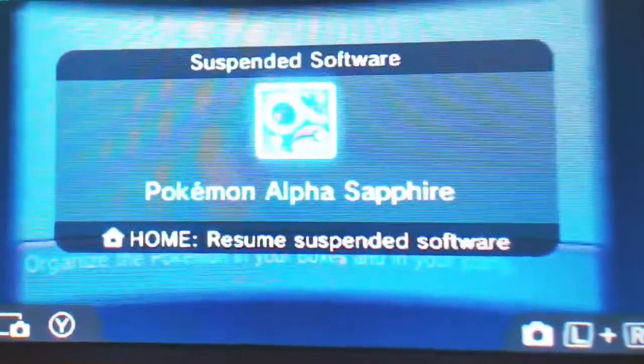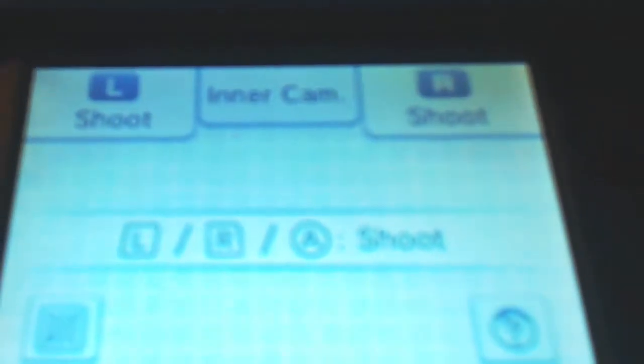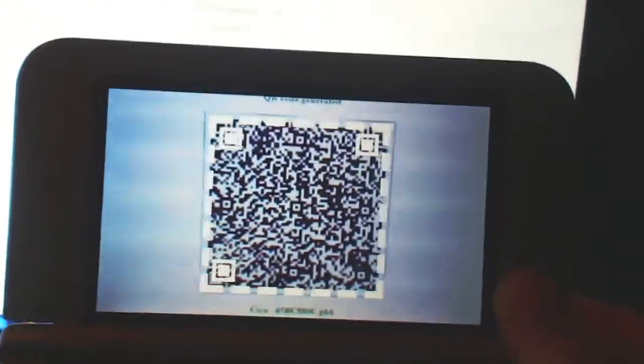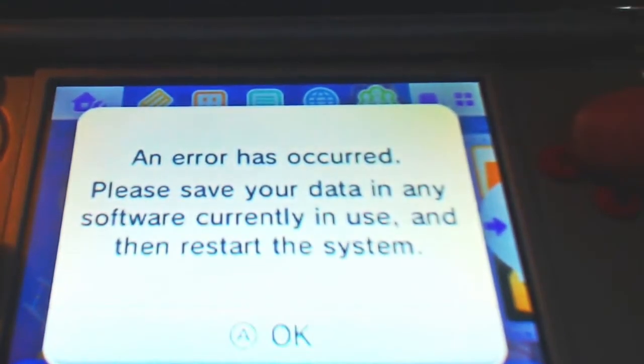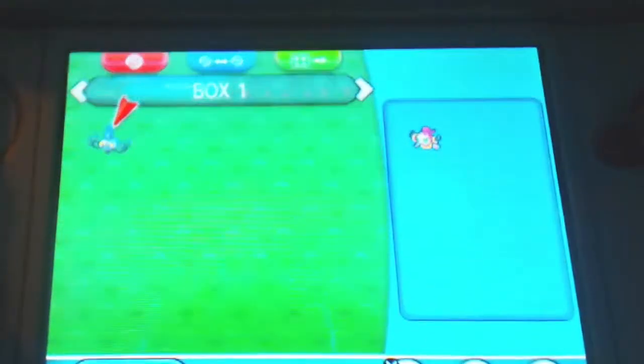From the PC screen, press the Home button to suspend your software. Then hold L and R — you'll see in the bottom right corner — to launch the camera. It'll say 'Activating Camera.' Hit the QR code button and aim it at the QR code on screen. It'll say 'URL has been found' — hit OK, then hit 'Launch Internet Browser.' It'll say 'Injecting, running exploit.' An error message will appear — just hit OK, relaunch Alpha Sapphire, go to Organize Boxes, and the Pokémon will be there in Box 1 Slot 1.